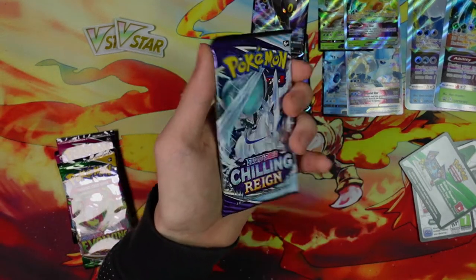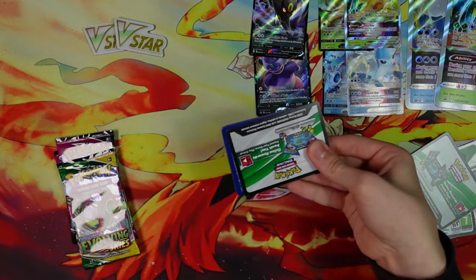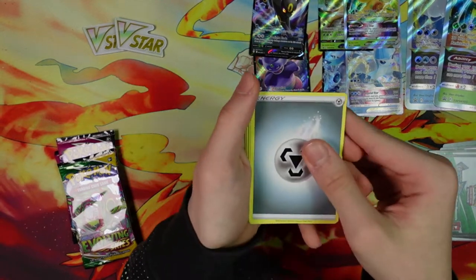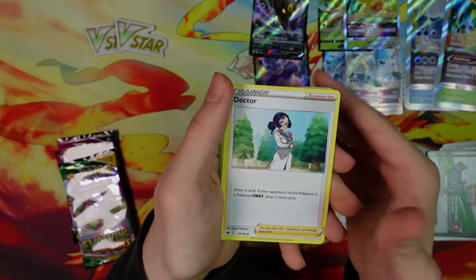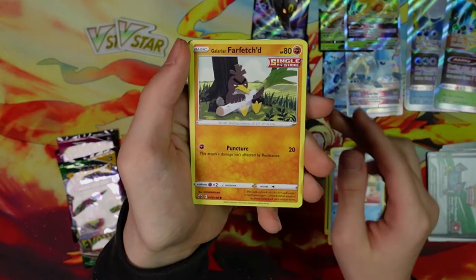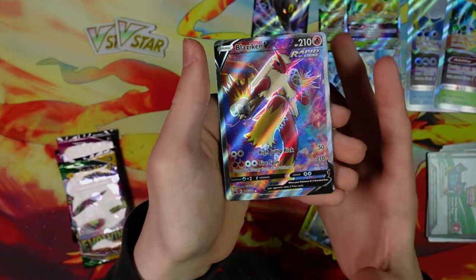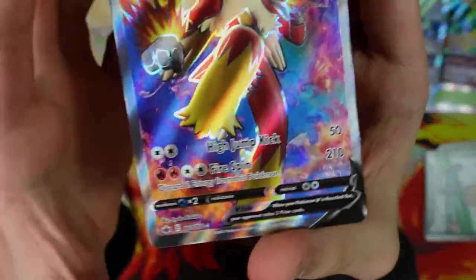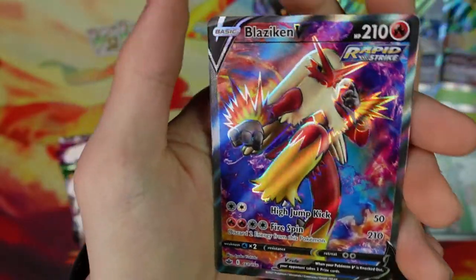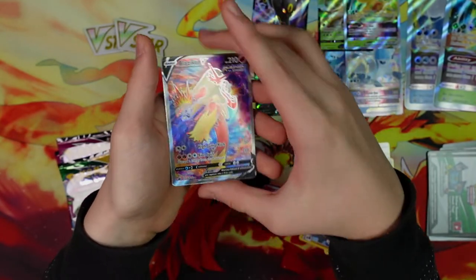Next pack we have Chilling Rain — another white pack. These pull rates on white packs are not bad at all. Energy, Avery, three Trainers — Fog Crystal, Coffin, Delibirds, Valerian, Farfetch'd, Porygon, Heracross, Ampharos, and... Blaziken V! Wow, that is a beautiful looking card right there — Blaziken V full art in all of its glory. Kind of reminds me of the Blaziken V-Max altar. But that is a beautiful card nonetheless.